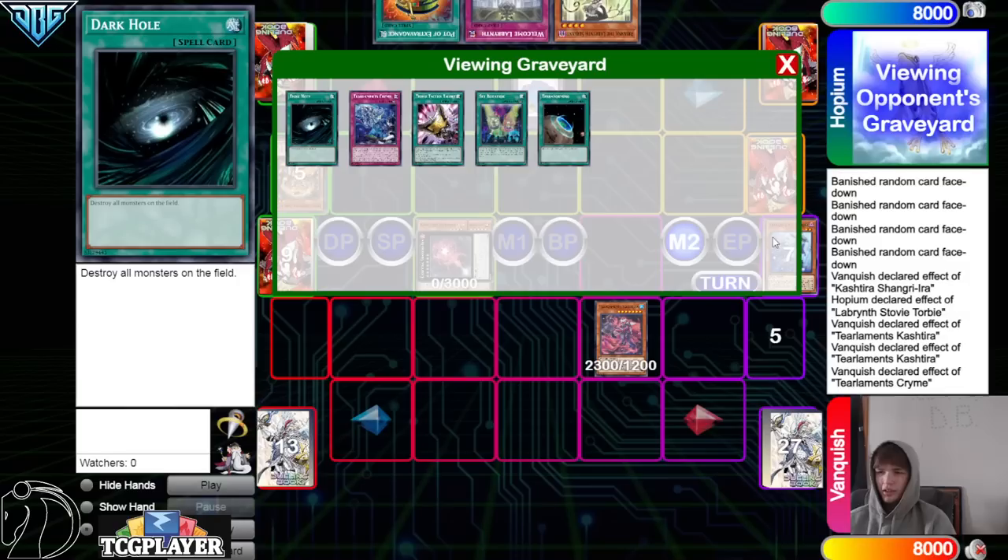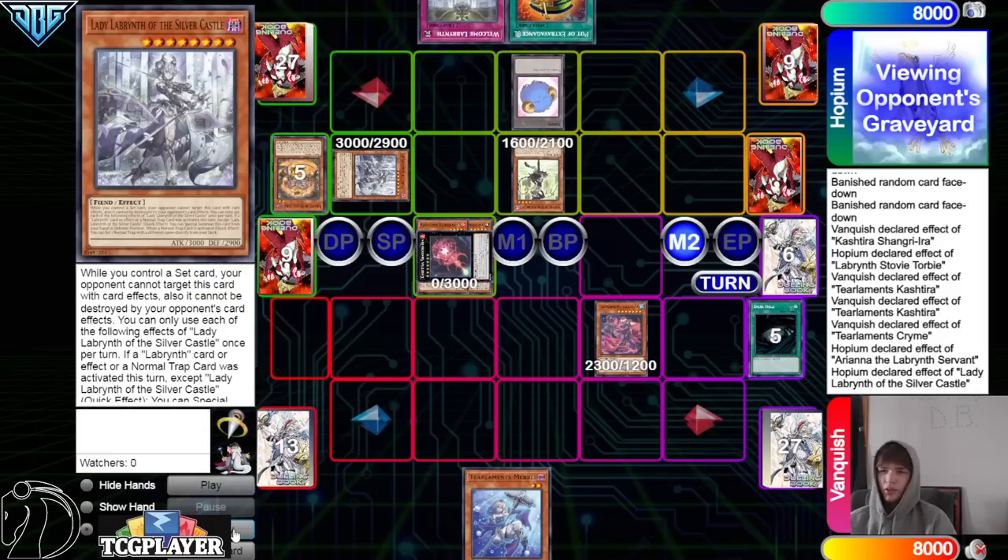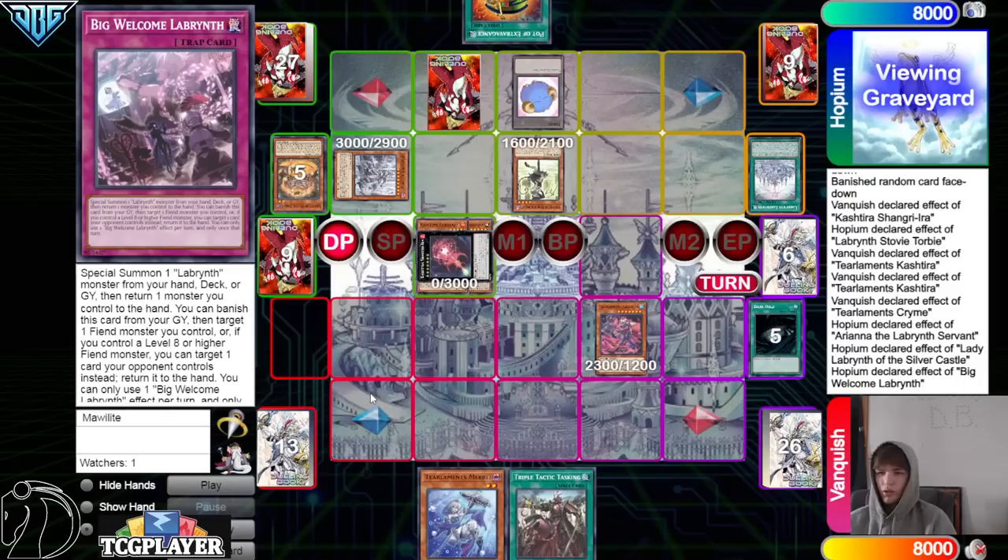You get the add back Murli, but you're not getting interruptions here. Normal summon Ariana, Ariana effect — go search — going to search out Silver Castle. Activate Silver Castle, summon itself out. After that, activate the field spell, set Welcome Labyrinth, cast digital Tasking, and then they activate Big Welcome.